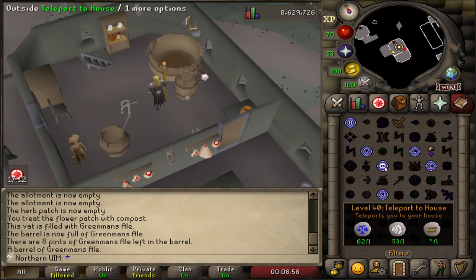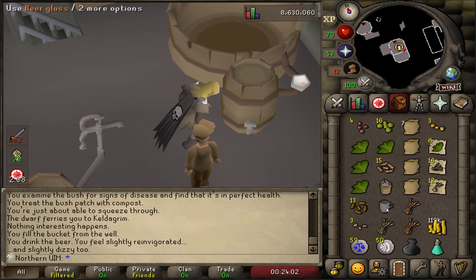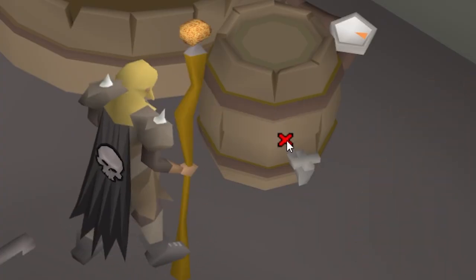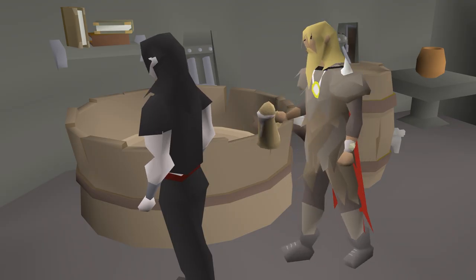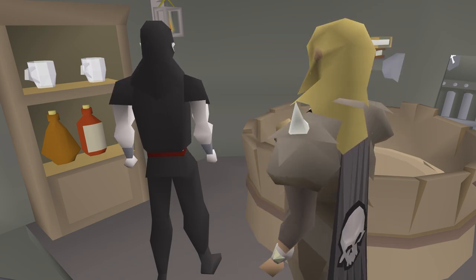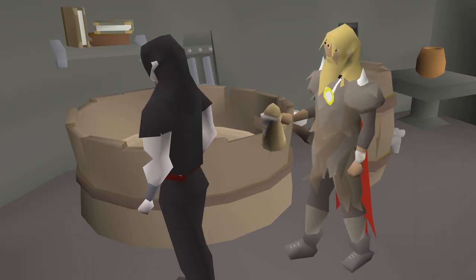I completely forgot to cook my barley. Also, great news everybody - there is no option to empty the barrel, and there is no option to empty a beer glass. So the only thing I can do here if I want to keep brewing is chug the entire contents of the barrel. I hope the next batch is mature. There's another person here - I don't think there have ever been two people brewing here at the same time before. And they got mature without the stuff, first try. What the actual hell? You're the only other person in this entire game to do this content and you get the mature ale on your first try.